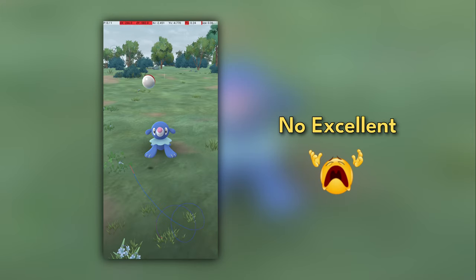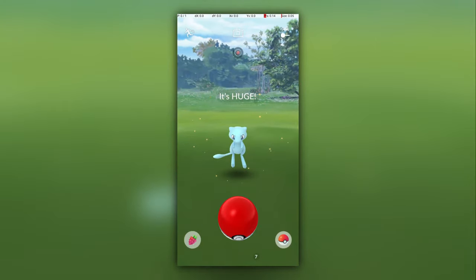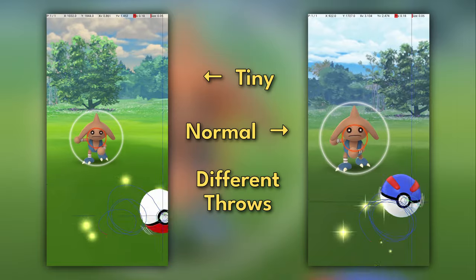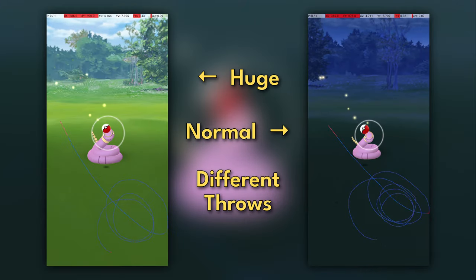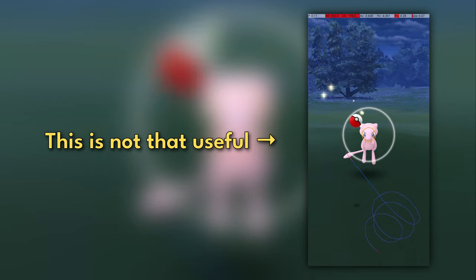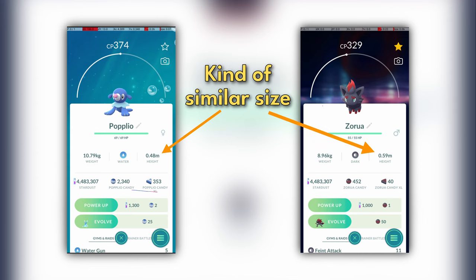A second serious issue is that Zorua isn't able to effectively imitate every Pokemon, at least not in a way that's useful for gathering excellent throw data. For very small buddy Pokemon, the Zorua imitation is labeled as huge, and for very large buddy Pokemon, the Zorua imitation is labeled as tiny. This means that using Zorua imitations for practice only works for Pokemon that are naturally a fairly similar size to Zorua. I was lucky enough that with Popplio as my buddy, the resulting Zorua encounter wasn't labeled as either tiny or huge, as Popplio and Zorua sizes appear to be similar enough.